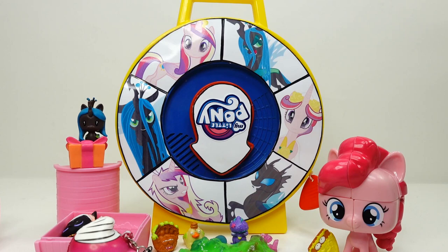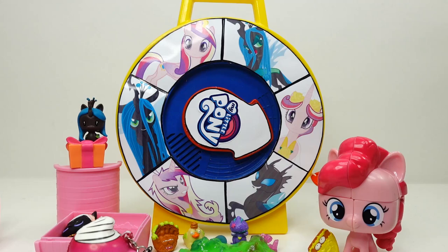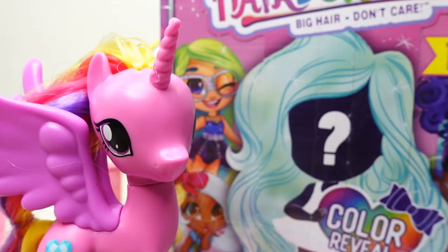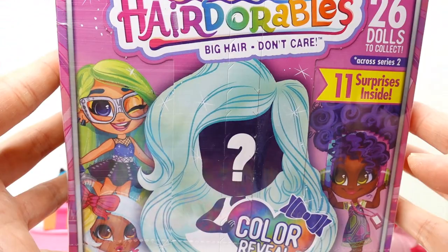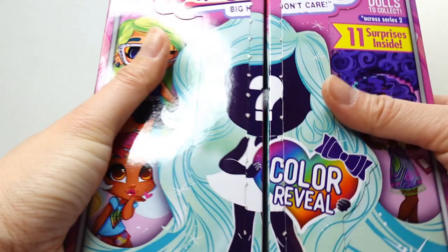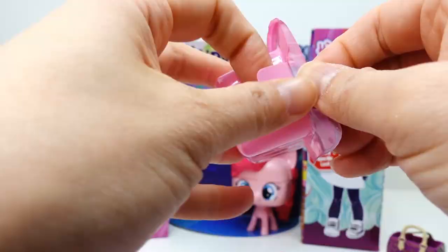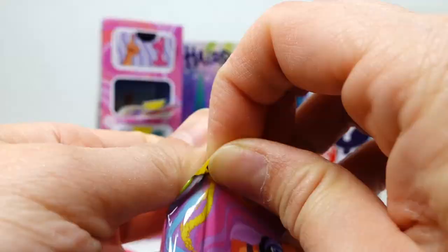This is it — one more spin, whoever wins takes the game. And it is Princess Cadence! 'Oh my gosh, I can't believe it, I won!' Here's your surprise — Princess Cadence got us a box of Hair Doorables Series 2, brand new! Let's open this up. Look, a little backdrop! Opening our first surprise — we got ourselves a comb and stickers, number 2.